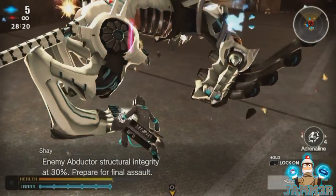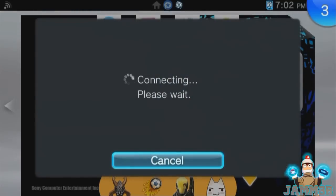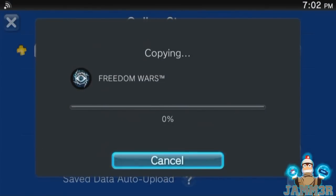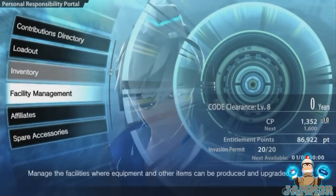You can get around RNG with save scumming. On PS Plus this is really easy — just upload your save to the cloud, and if you don't get what you want, download the old save back and restart. If you don't have PS Plus, you upload your save to your computer and download it back. It's not too bad a process and it saves you a lot of time and headaches.